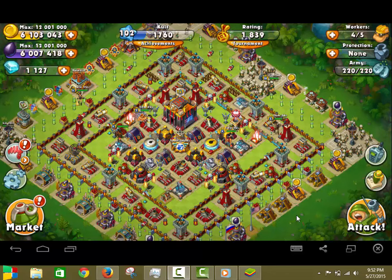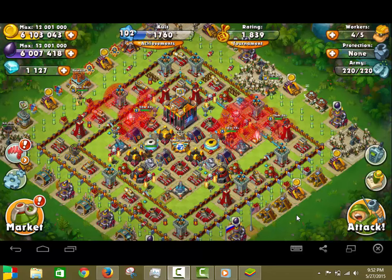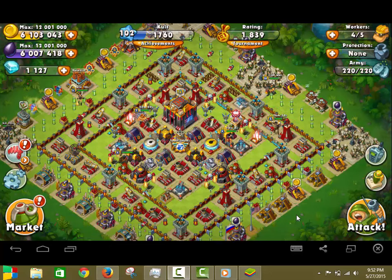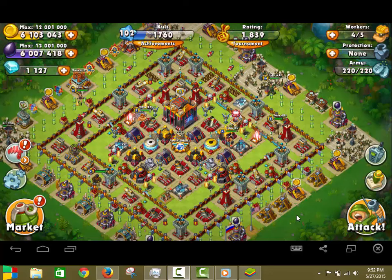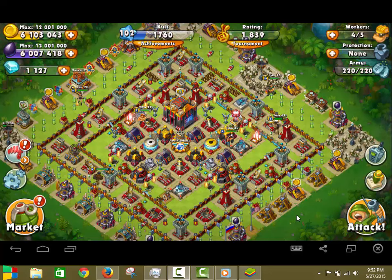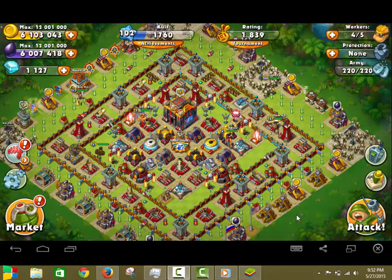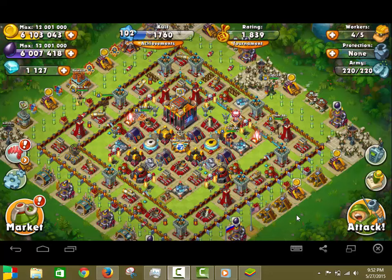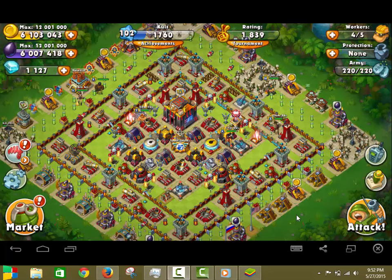Hi, Jungle Heat fans. It's your friend Calls here with episode 2, and in this particular episode I get the pleasure of killing two birds with one stone. I get to show you a replay that covers proximity-based aggro, a concept that I discussed in my initial base design setup, and I also get an opportunity to demonstrate my base design setup against a swarm.